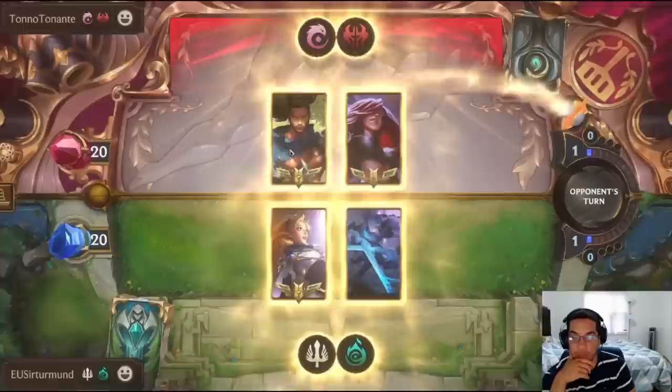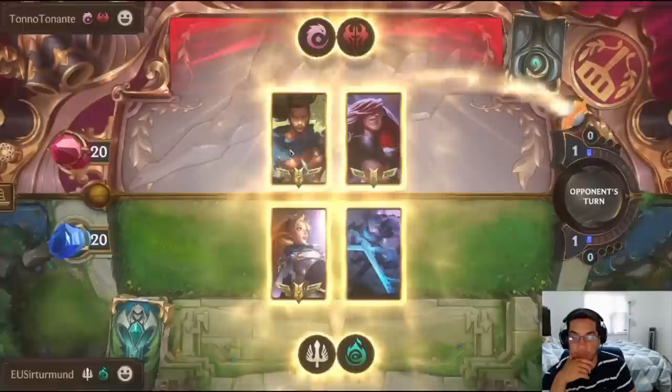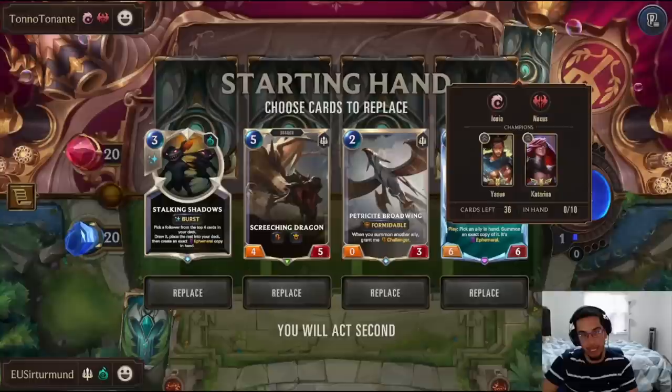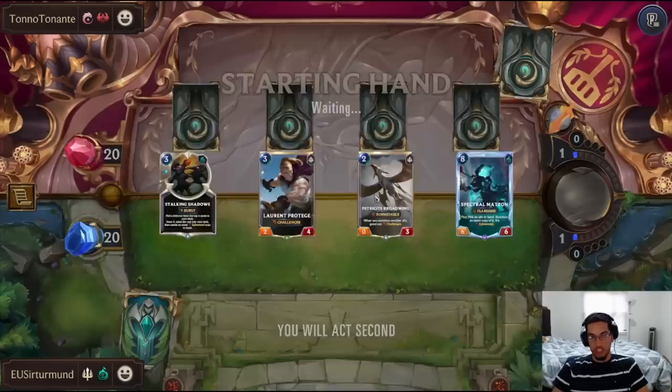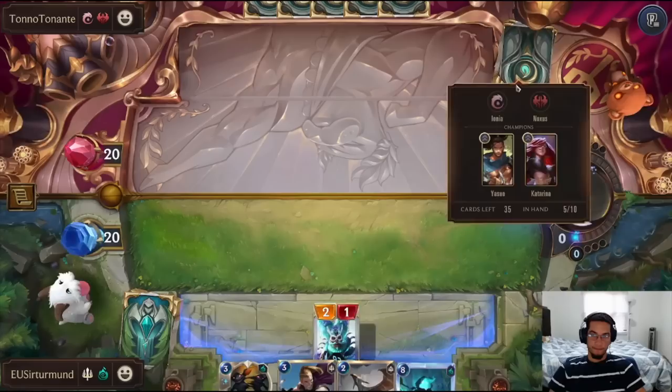In this matchup, we'll be going up against Yasuo Katarina. The stuns can be annoying, but our units are going to get really big, so we might be okay. I don't hate the Screeching Dragon — it's going to force the opponent to have an answer for it. But maybe it's a little bit too early. I want to keep the Matron because we have a pretty good chance of hitting the combo with Matron plus Stalking Shadows.